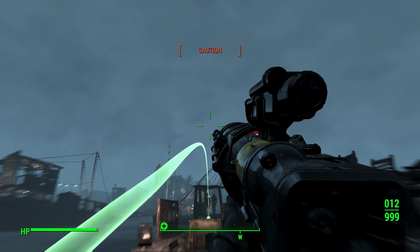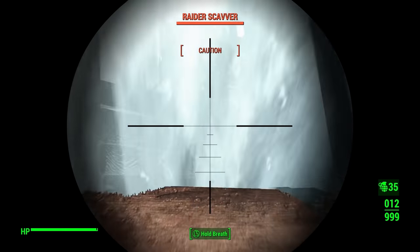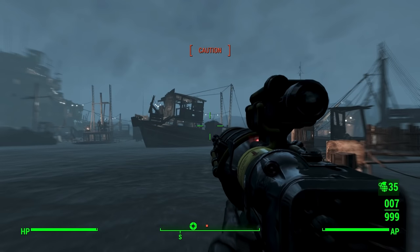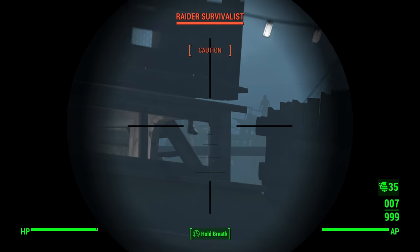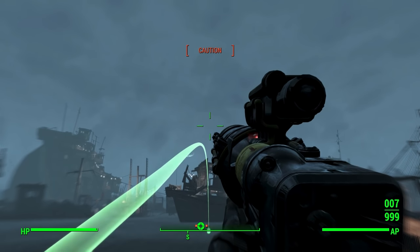And then, on October 23rd, 2077, the bombs dropped, and the Courser fled to the vault with her husband and infant child. When she leaves the cryo chamber, the Courser is focused on locating Sean. Despite truly loving her husband and son, she is unusually stoic.